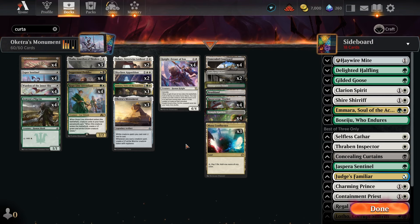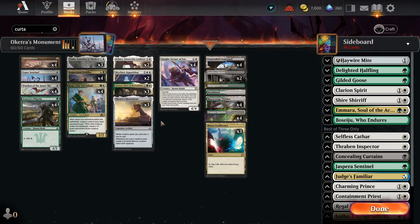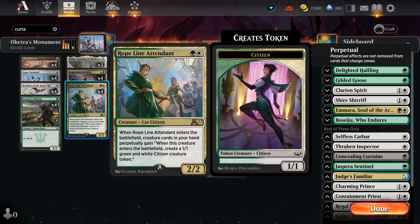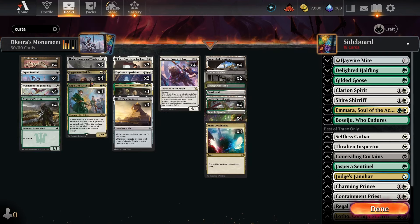Mono White gives much better mana and access to utility lands like Shefet Dunes, which can anthem your creatures for four mana by sacrificing a desert. Green-White loses Juggernaut Peddler — important against certain decks — but has much less painful mana. Black-White loses the explosive token production from Rope Line, Pilgrim's ramp, and Imara's flexibility, but enables a Death-and-Taxes-style strategy.